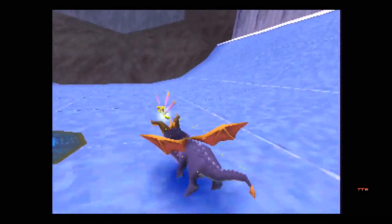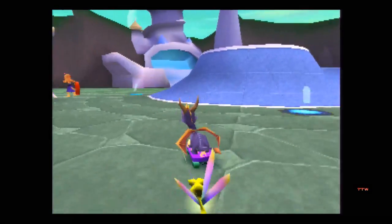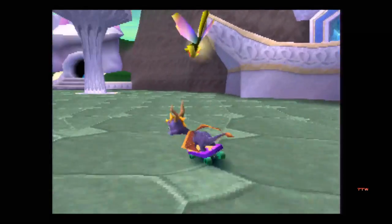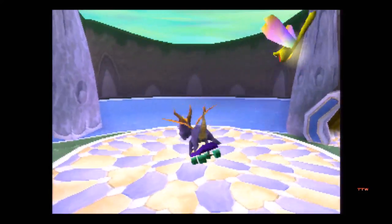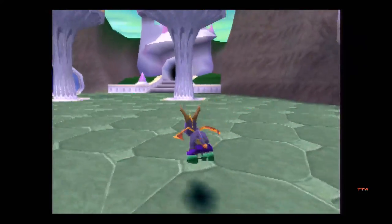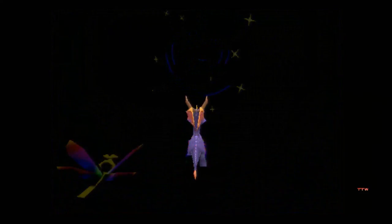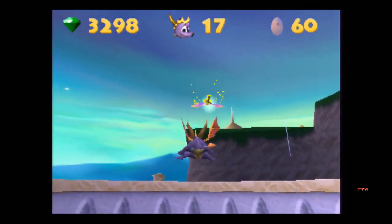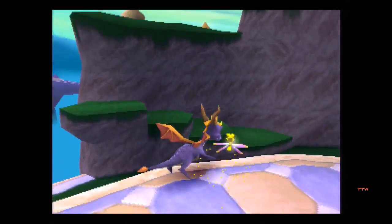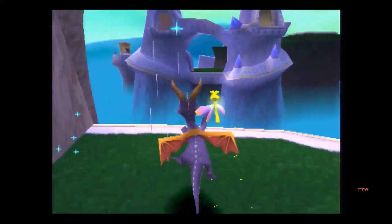Why did you do that, Spyro? I could have got up there this way. I really don't think it's in here though. Oh, if you time that just right, you can actually skid up there. Wait a minute — that enemy did have a goddamn gem! Game, why did you do that?